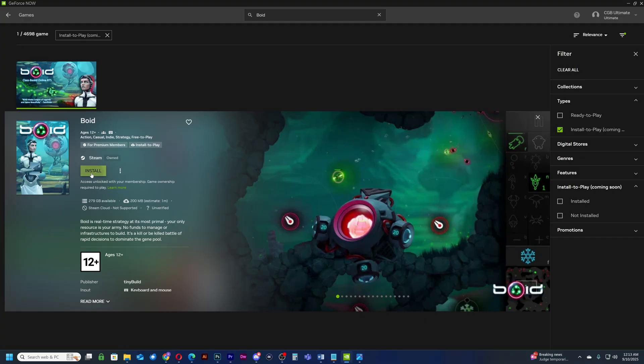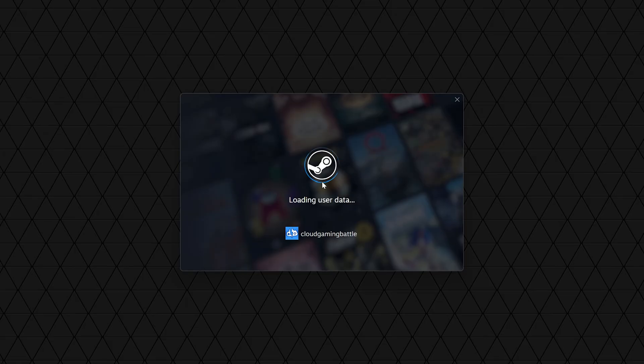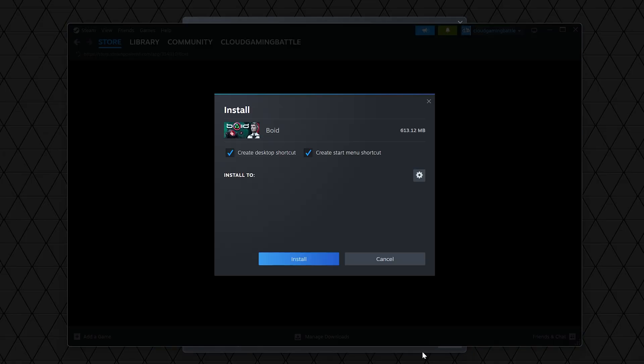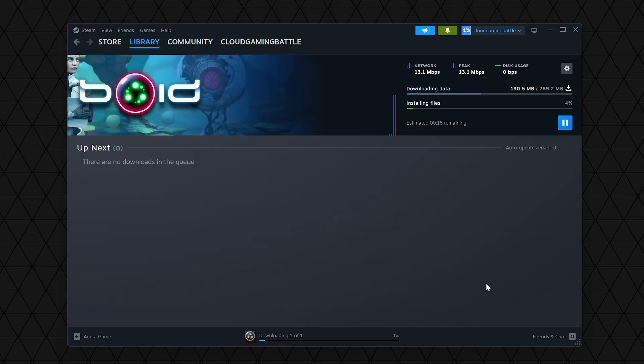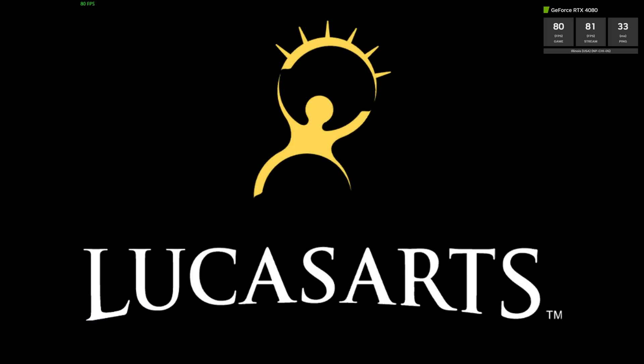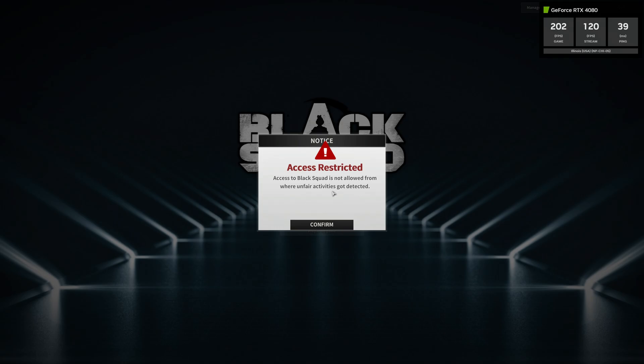The app will also tell you if cloud saves are supported and if gameplay has been verified to work. These games haven't launched officially on GeForce Now for a reason — many games we encountered haven't worked. For example, the original Battlefront 2 froze on the main menu, and a game called Black Squad didn't even run on the system.